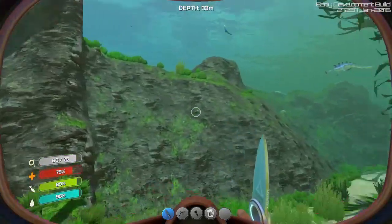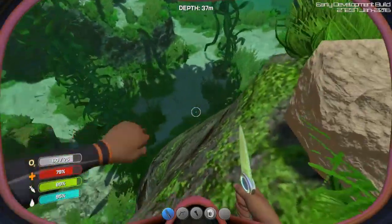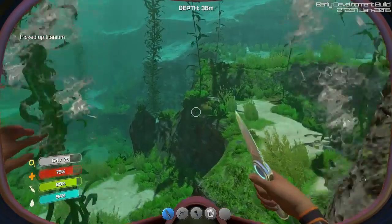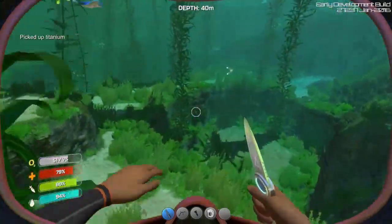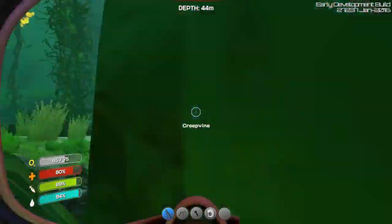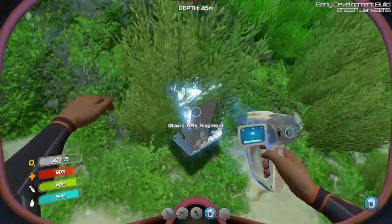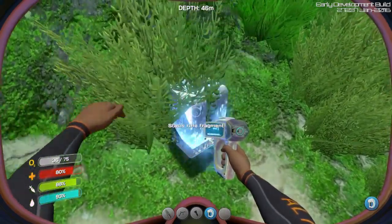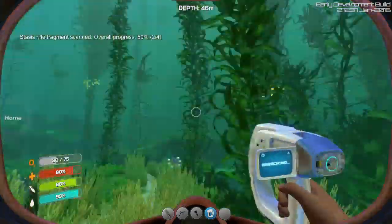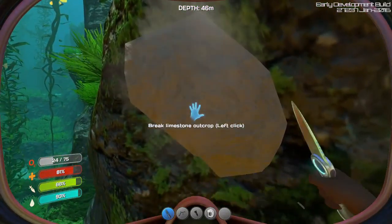There should be something somewhere here. There's a stalker over there. And there was some... limestone. Some metal over there - pretty fine. What do you use? Stasis rifle. Just scan this. Hope there's nothing sneaking up behind me. No. Warning - 30 seconds of oxygen remaining. Copper!